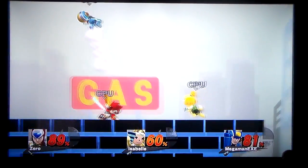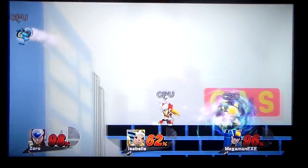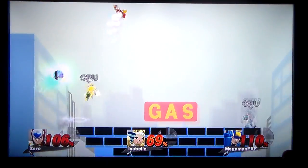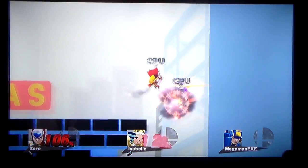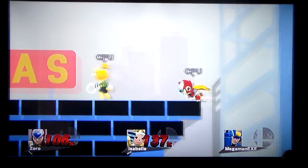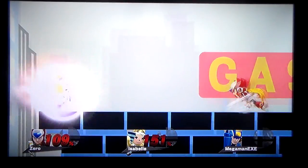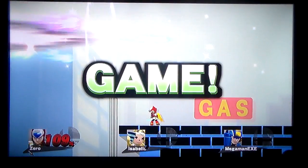There's a smash ball — who's gonna get it? It's gonna be Zero. That is enough to take out Mega Man EXE. Is it enough for Isabelle? It is not. The back throw by Zero is not quite enough to take down Isabelle. The charge shot goes the wrong way, but there goes Isabelle — Zero wins.